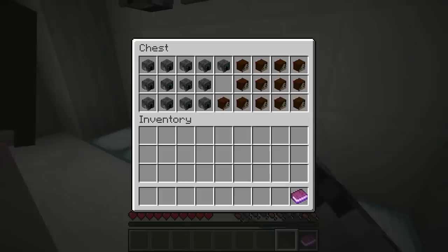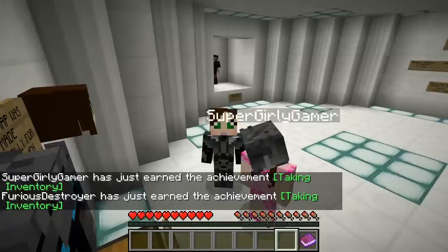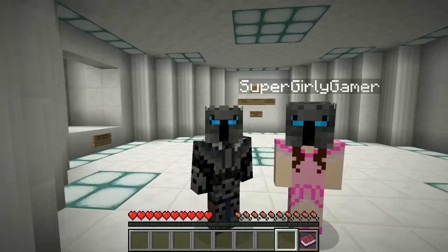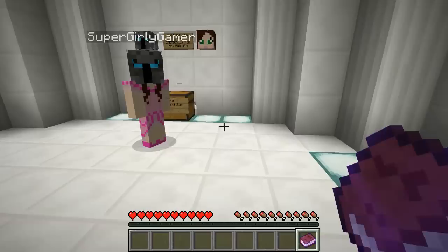We have a chest over here addressed to Pat and Jen, and there is a book inside as well. Wait, let's get each other's heads and put them on! I accidentally got my own. That's not my head, Jen! This looks really weird. I think I actually look better with your head than you look with your head. You look scarier - like if someone were to break into your house, you'd rather have the guy on the left, not the right.